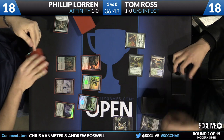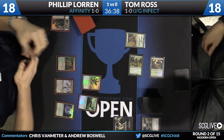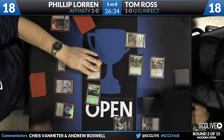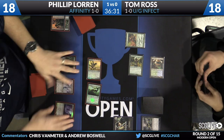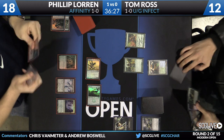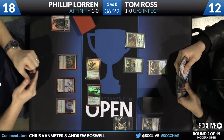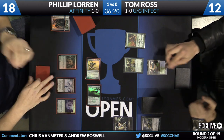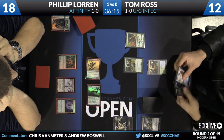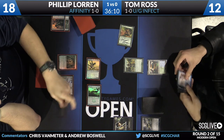Philip just has a huge board presence at this point, and Tom is going to need to do some work to get through it. However, Tom does have an Infect creature on the battlefield, and if he's able to punch through some damage, he can end the game very quickly. You can really see with the Affinity deck how explosive a draw can get — he can get so many permanents on the board, but without any of those big payout cards like Cranial Plating or Arcbound Ravager, it doesn't actually amount to that much.